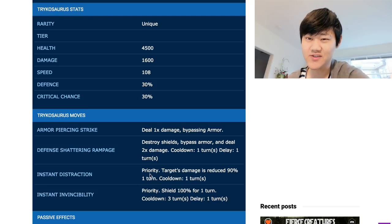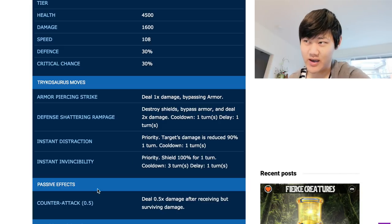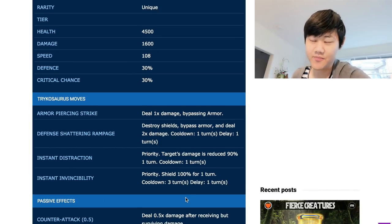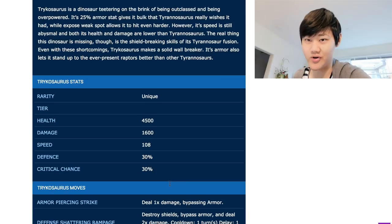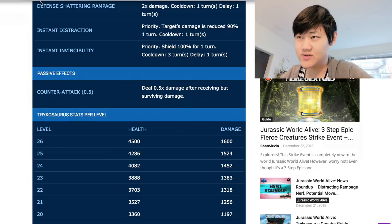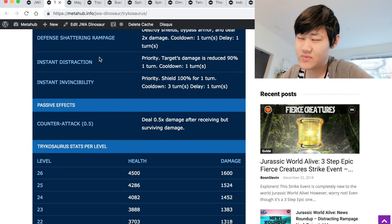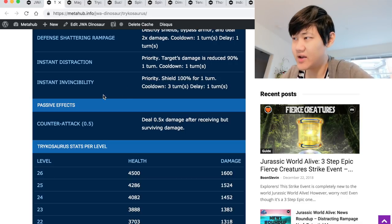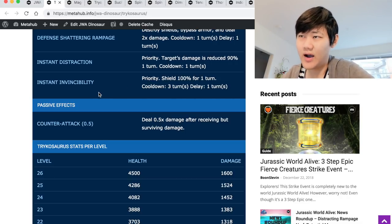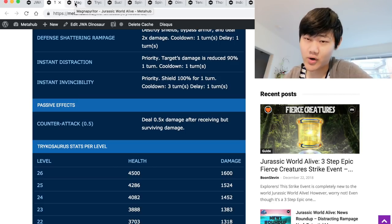And when you use these defensive moves, remember you're still getting that 0.5 counter, so you're not doing zero damage. You're not taking damage while doing 800 damage back to them with a 30% crit every turn. So it's really, really hard to break through Trico, so a lot of conventional dinos do not work here, but we can find some dinos to counter it. I've got a list of dinos — a few tabs with different dinos that counter it at different levels.